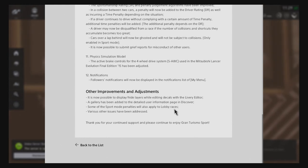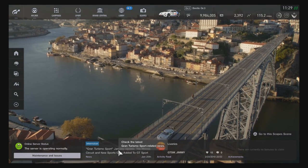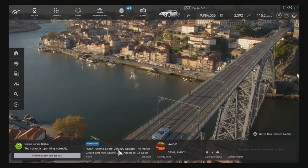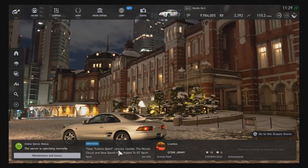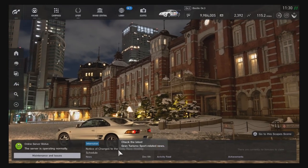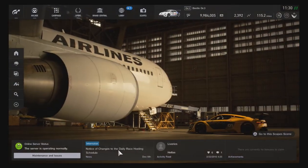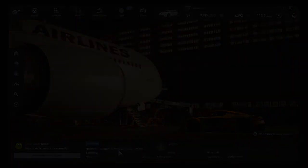Well, that's a mouthful — this is a long video. So there you guys go, that is everything going over the new 1.13 update. The new cars, the tracks, the Scapes, Brand Central. I hope you enjoyed this one — I know it's been a long one. You were probably skipping around, and that's fine. I'll see you guys in the next video.